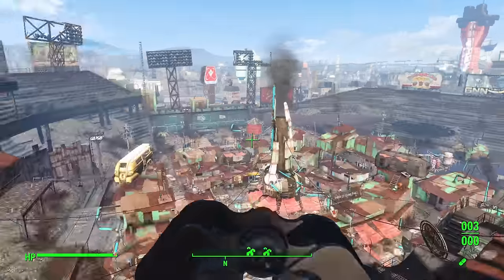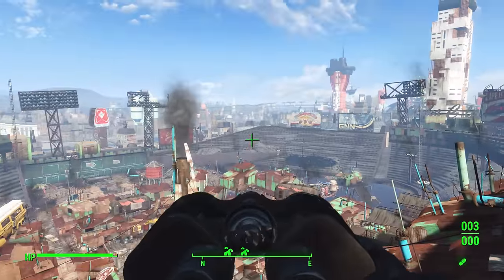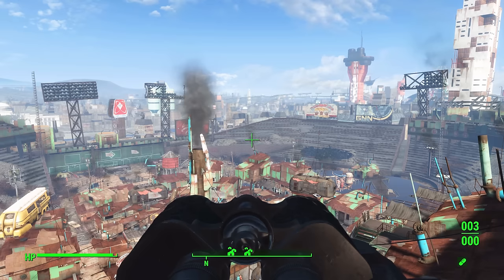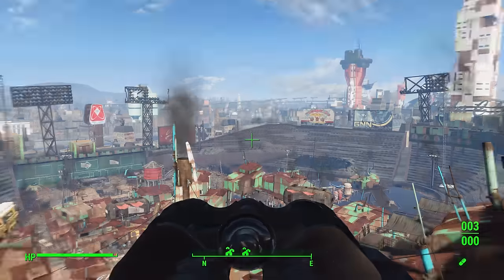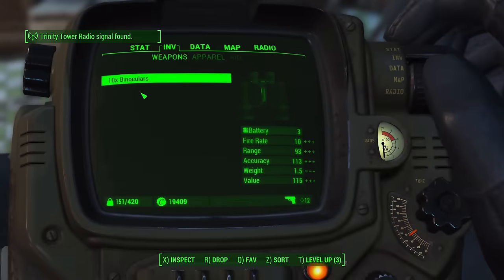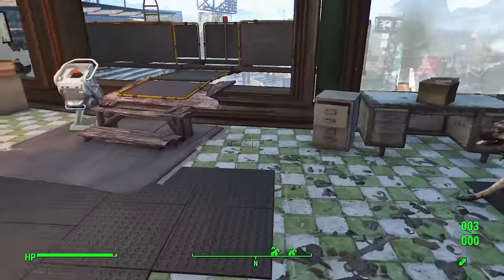If we look through the night vision pair, there's actually a known bug where it doesn't always switch the night vision on and off. The fix is to drop the pair of binoculars, pick them back up, and they should be functioning properly after that.